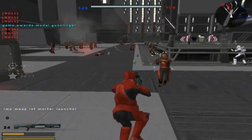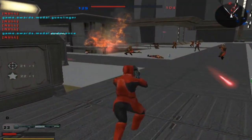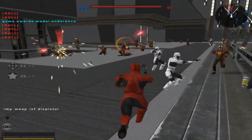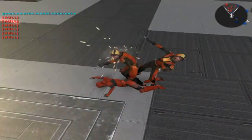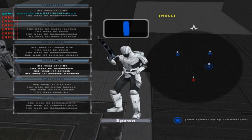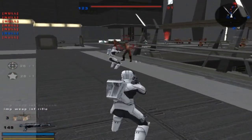You have a mortar launcher — neat. At least I'm getting some kills here. Yeah, there are parts of the map where you shoot and nothing happens. I think it's only over there by command post one, but other than that it's actually pretty good. Regular rifle — okay, that's cool.